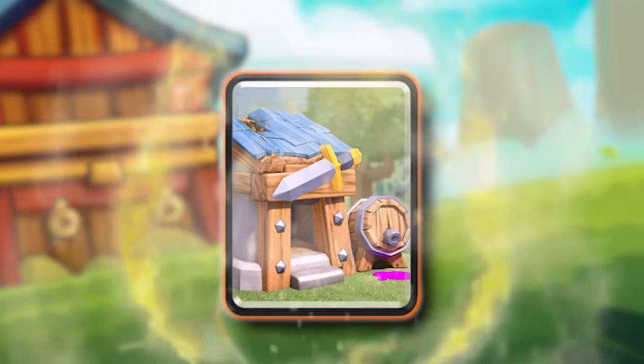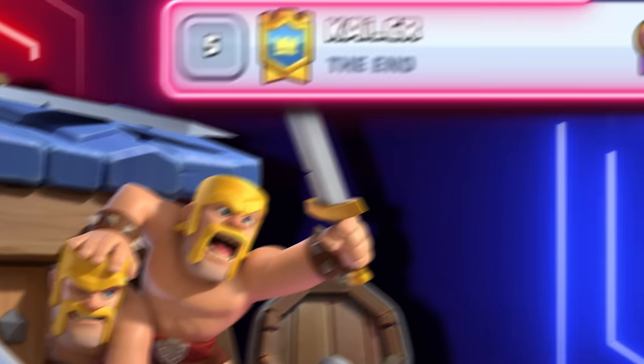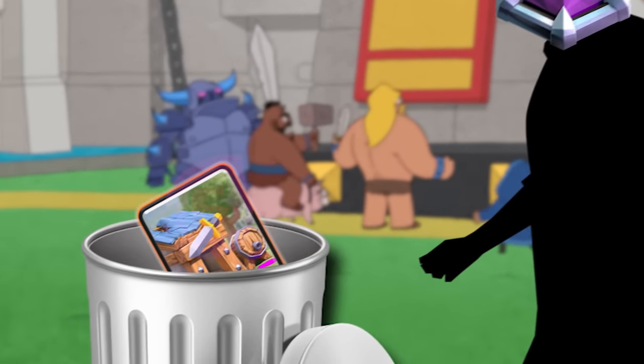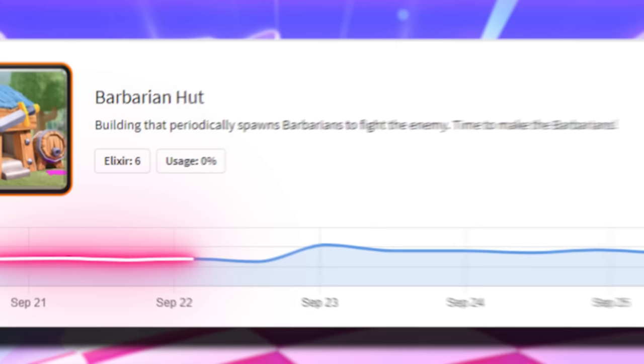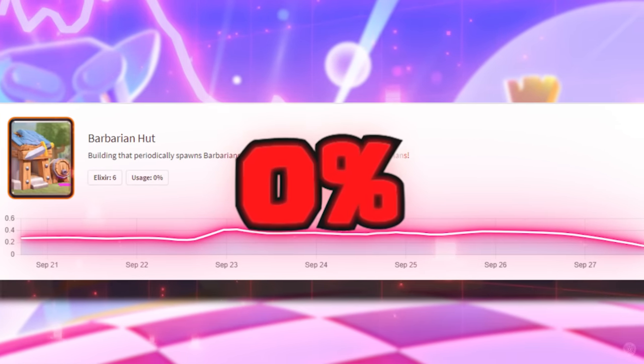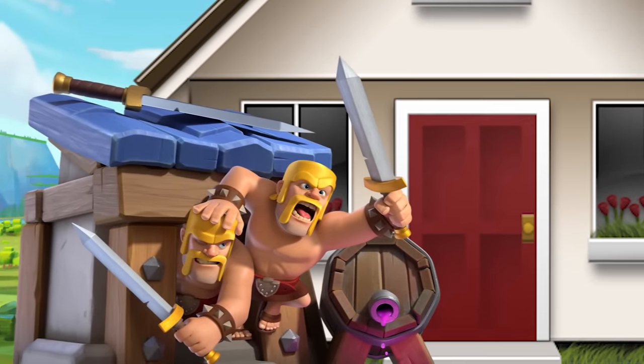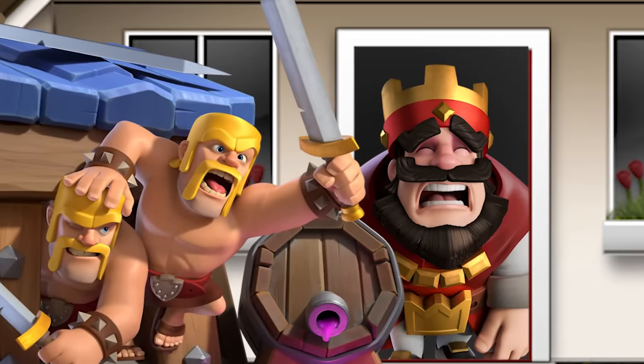The card that everyone believes to be the worst card in Clash Royale has actually achieved the impossible. The Barbarian Hut just got to rank number five in the world. Top players joke about it saying it spawns no value and is a waste of six Elixir. And Royal API rounds down the usage rate at top ladder all the way down to zero percent. But there is one warrior standing above the rest still spawning Barbarians on all the top players' doorsteps.